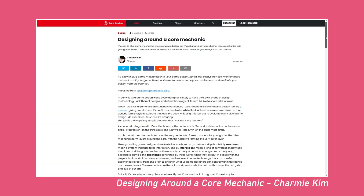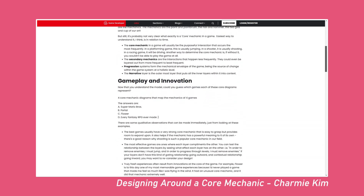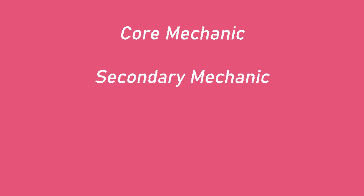You may be thinking: once we've come up with a question, how do we break that down into more actionable steps? For the next bit we'll be using a mechanics mapping technique from Sharmi Kim's article, "Designing Around a Core Mechanic." The mapping we'll be covering has four major components. We'll focus on three of them in this video — the core mechanic, secondary mechanic, and progression — but we'll also briefly touch on narrative.